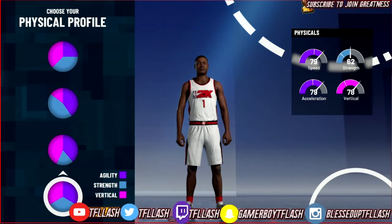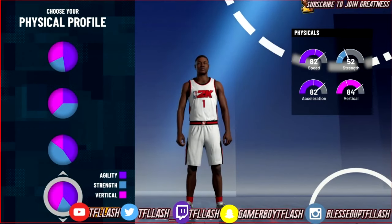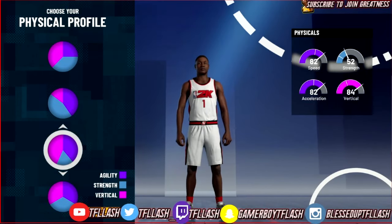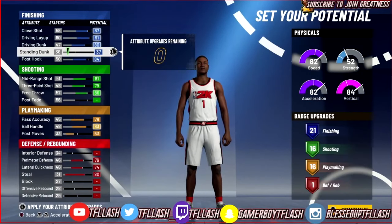Now let's get into the physical profile. I would pick the fastest option but Mikey is a pretty fast player and his vertical is pretty high for his age, so we gotta go the second to last pie chart, which I also feel is one of the best pie charts if not the best. Let's pick that as well.